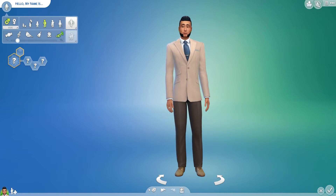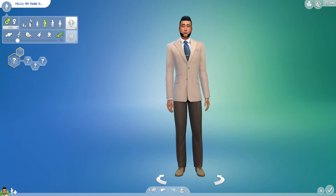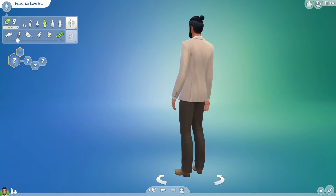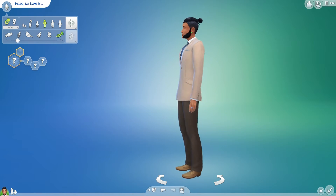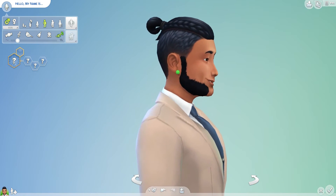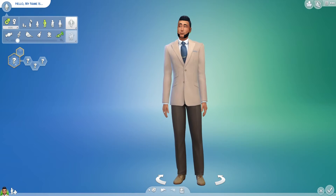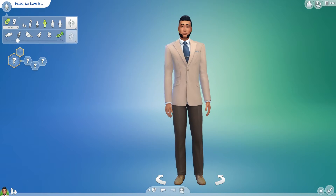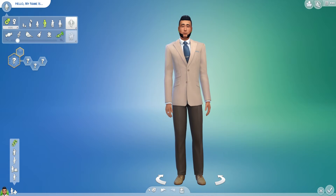I just hit randomly generate and this guy came up — I think he'd be a good one to test whether she'd like him or not. I don't think I'm actually going to change much about him. It's kind of funny because he looks like he has gauges and maybe more of a hipster or alternative type haircut, but he's dressed in a very business dressy suit. I'll go ahead and save him.